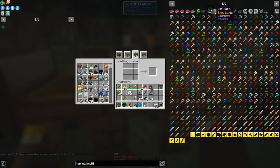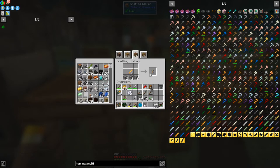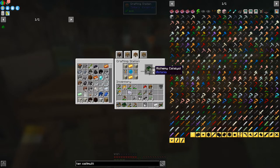The next thing is to make the brewing stands — we should be able to make two of those. We've got all the ingredients: four living rock, two gold ingots, and a mana pearl, and we can make this alchemy catalyst. That also completes another quest — we'll go back to collect the rewards soon.